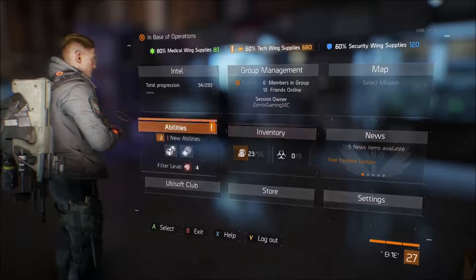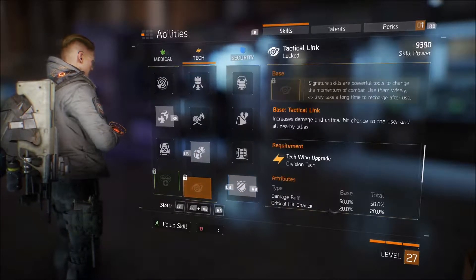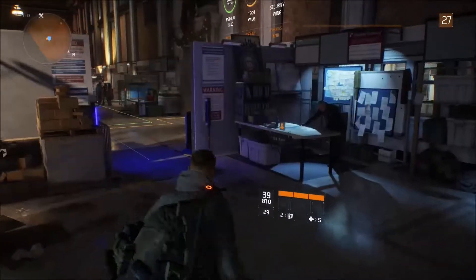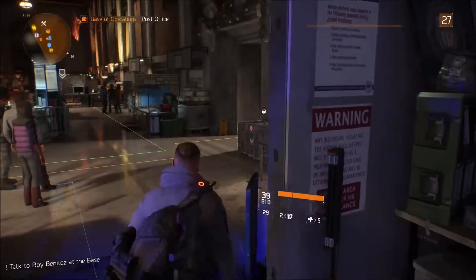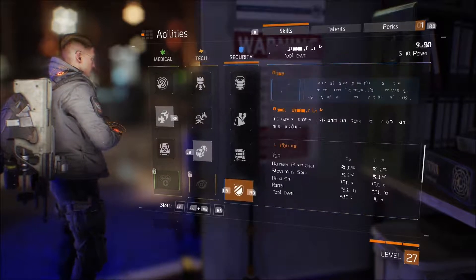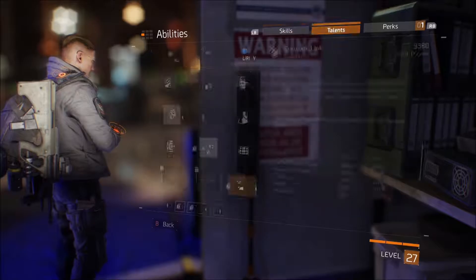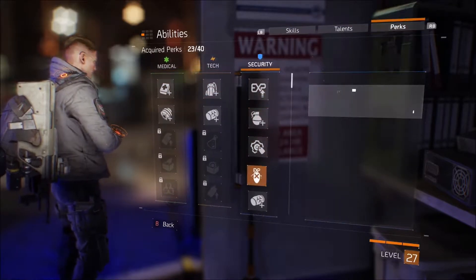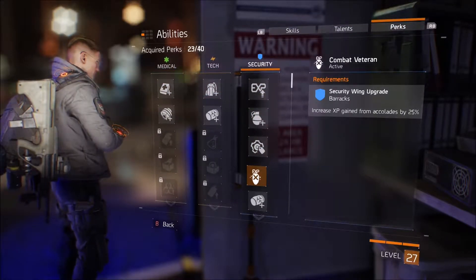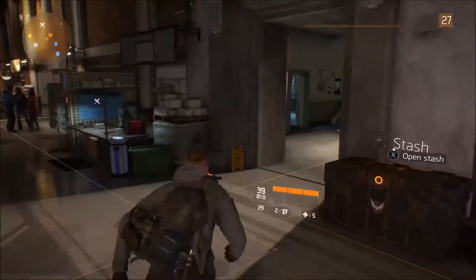We're going to get the Survivor Link skill and upgrade that right now — boom, awesome! So we've got our first signature skill, and that's R plus B. When we press that in combat it basically makes you immune. It increases damage resistance and speed for the user and nearby allies, and there's like an immune perk on it too. We've got Combat Veteran as well, which increases XP gains from accolades.